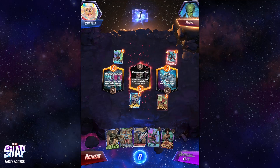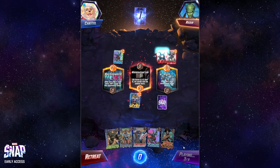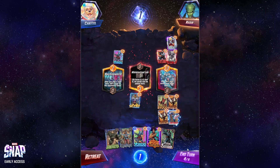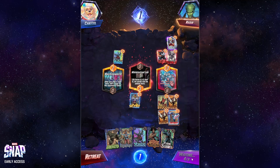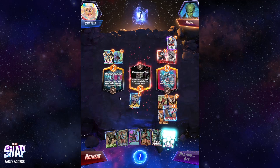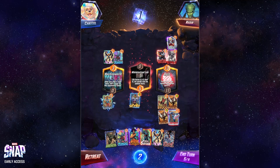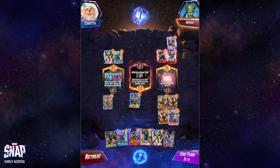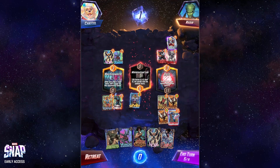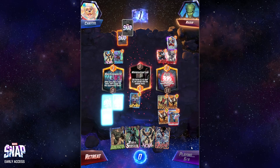We'll drop Patriot at the Kiln so that he can't get the ability from it. Then we'll drop Mystique on Machine World — she doesn't have any On Reveals to take advantage of, so she's kind of a dead card otherwise. Patriot there. Drop Mystique next, followed by Misty Knight and Yondu on Machine World. There's Nova. My Patriot drops — good. Mystique's going to do me some good here. Mystique — the last card you played has an ongoing, yes that is true. We'll also drop Mr. Sinister here.